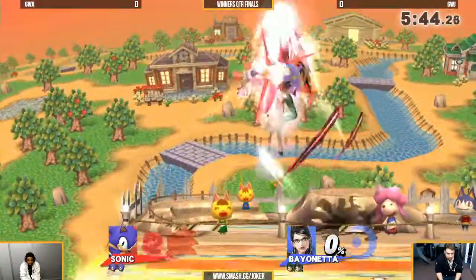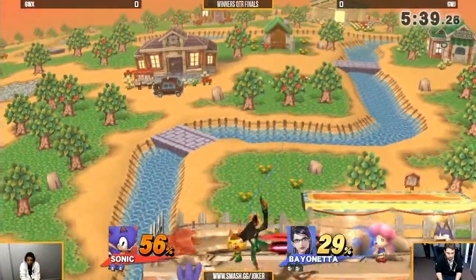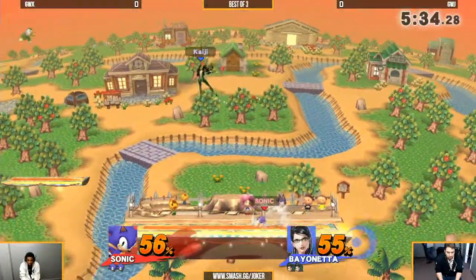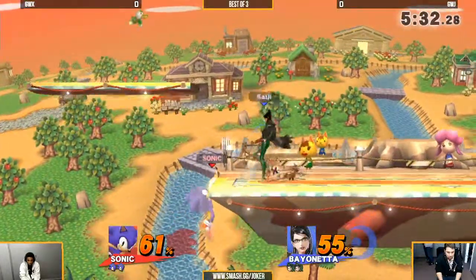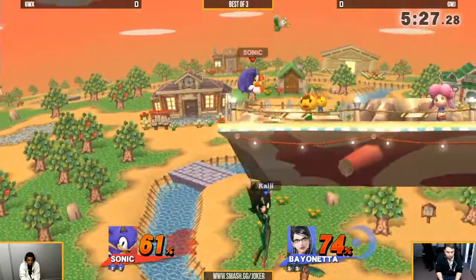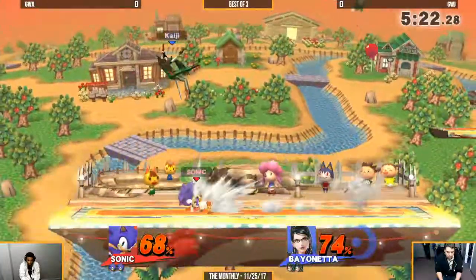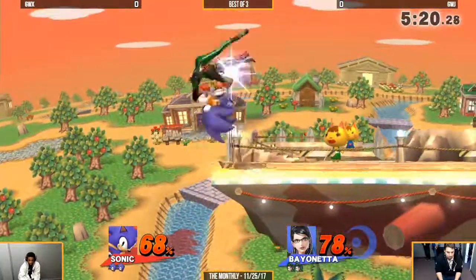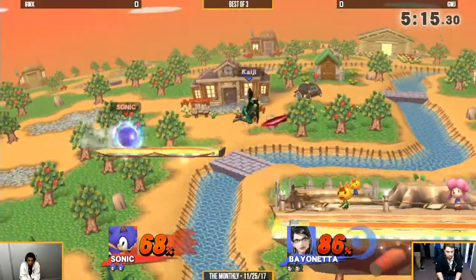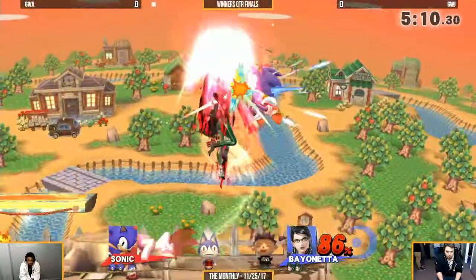Opening up with a lot of Rapid Jabs, but 6WX is able to escape before he gets caught in them. Shields to get up and gets a little bit more percent for it. You have to be very careful against Bayonetta in the air, and this can be tough for Sonic. Almost goes for the two-frame with Forward Smash. Sonic's aerial game — using the spring and his up-throw combos — can be really scary against Bayonetta because that is the area where she is also the most dangerous.